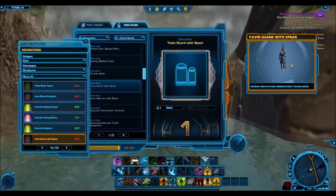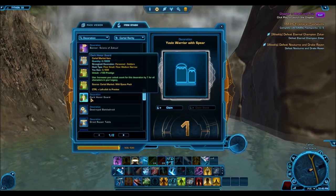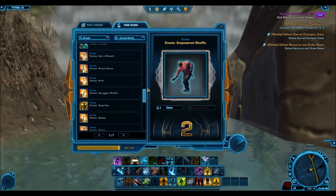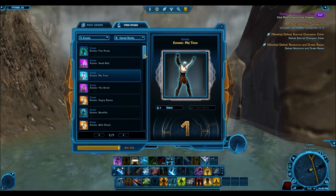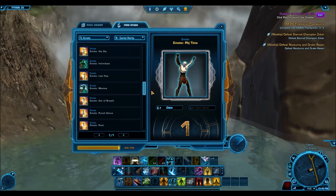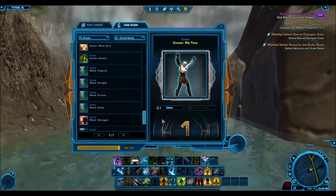Going on into emotes, I got 58 emotes — that is one emote every 11 Grand Chance Cubes. I got eight silver emotes and 50 bronze emotes. But the rarities don't really matter for emotes, because even bronze emotes can sell for a lot — it all just depends on what people are willing to pay for. A lot of the really nice silver emotes, even though they're super cool, won't actually sell for much on the GTN because there isn't much of a market for it. I was also really surprised — I thought emotes would probably be the most common item, but this opening kind of changed my mind on that.